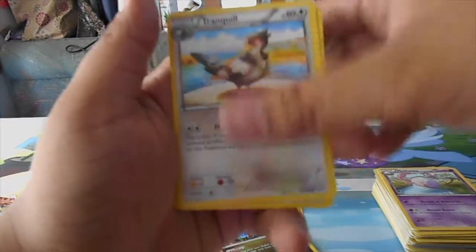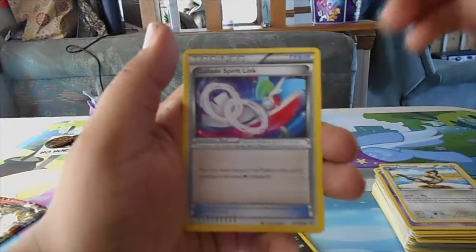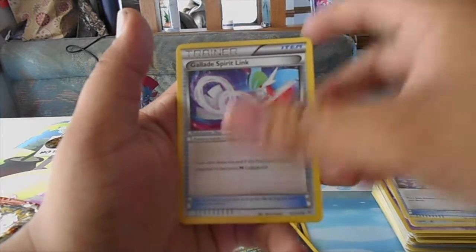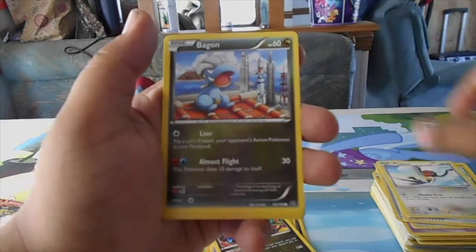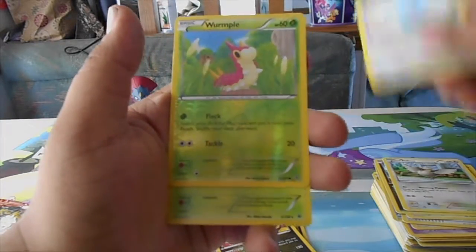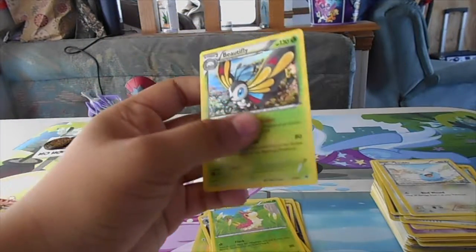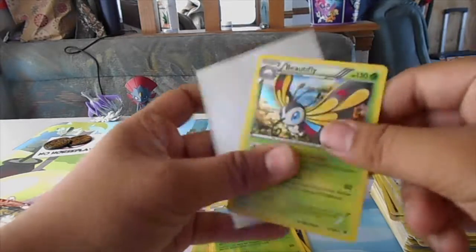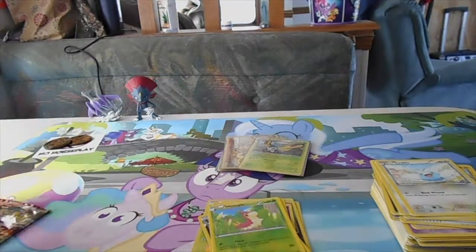Tranquil. I was thinking Gallade Spirit, Electric. Talonflame, Vaporeon, Palpitoad, Swablu, Wormple. We didn't really get much, but oh - I like this - a nice reverse rare holo, very cute.